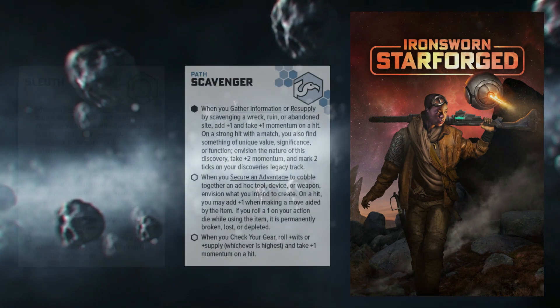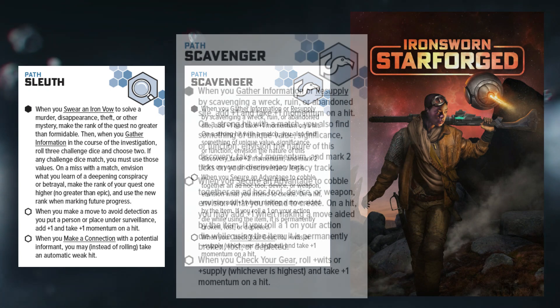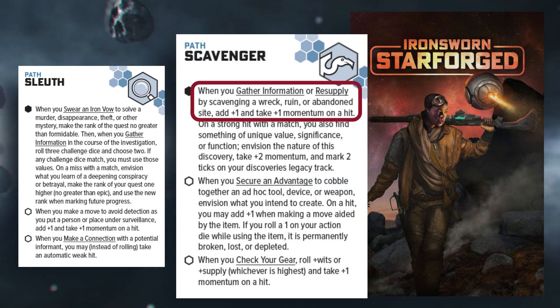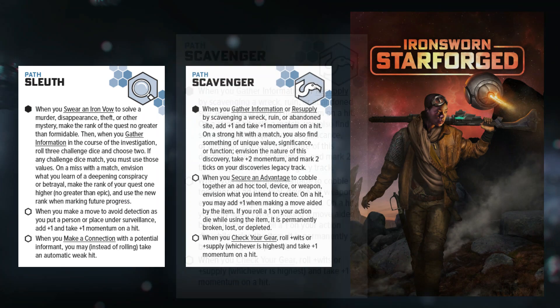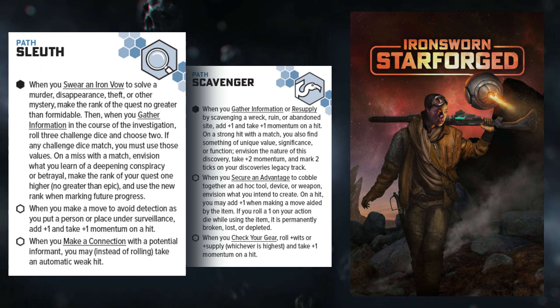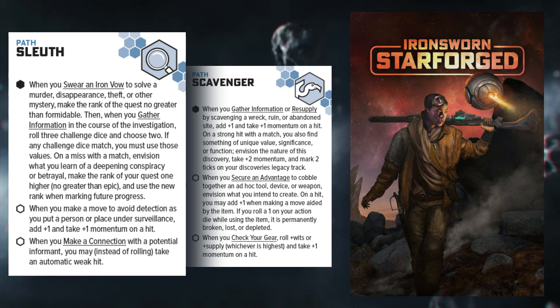Our character starts with the scavenger and sleuth paths. The scavenger path will help our character when investigating wrecks, ruins, or general abandoned sites. They will also have the sleuth path due to their exploration, engineering, and natural investigation background.